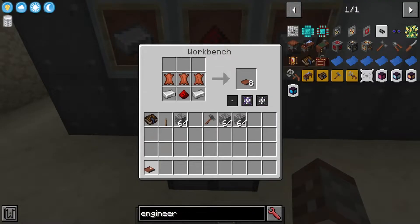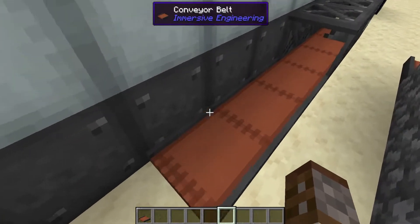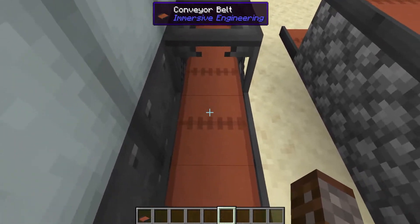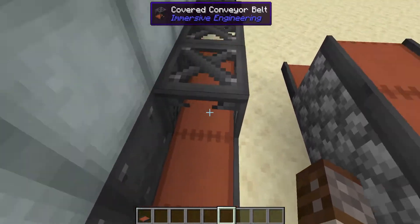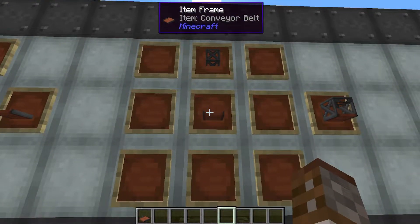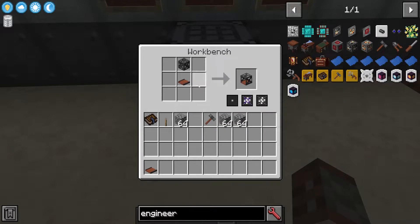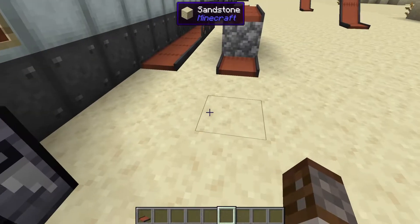This will give you eight conveyor belts. These conveyor belts can also have a cage put around them as you can actually get stuck on them and they're a little bit hard to walk off. You can actually cover them so you don't get stuck. All that is required is one conveyor belt and one steel scaffolding — it's a one-to-one craft.